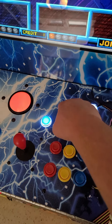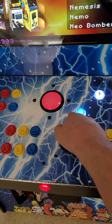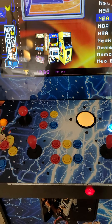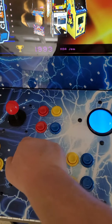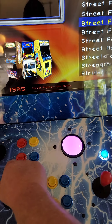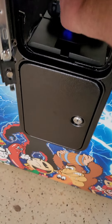We're going to exit out of this and I'm going to show you how to credit up four-player games. Everything we do, we're going to do through this joystick — this is going to help us manipulate the menu and go from one menu to another. Down here you've got your volume; the left is going to be your volume control.